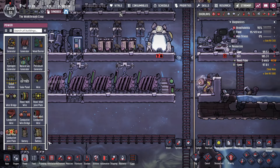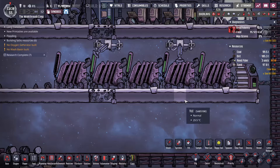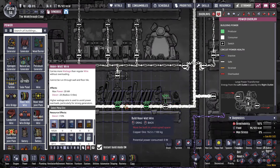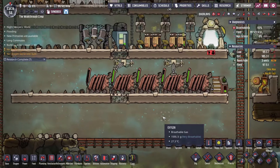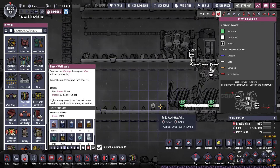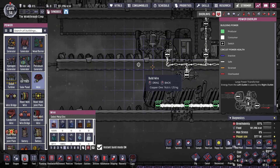First and foremost, the most simple part of this is the heavy watt wire. This is going to require some research that you'll want to get pretty early on. The heavy watt wire is something you want to connect up to all of your power producers so that they're all producing power on the same heavy watt line. It should ideally not be connected to many other things, because every tile of this costs a hundred of some metal ore, which is not the most plentiful resource, whereas the smaller wire types are about a quarter of that.